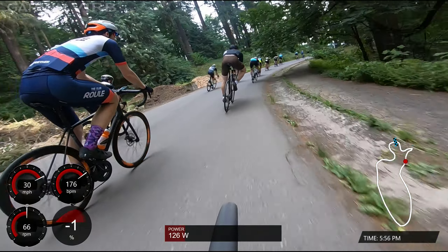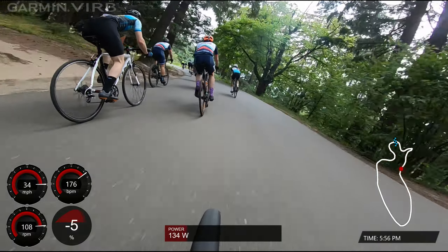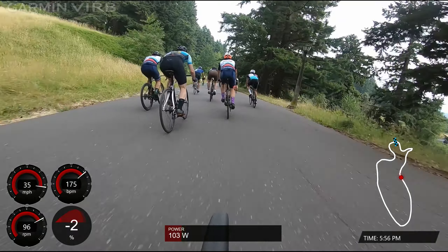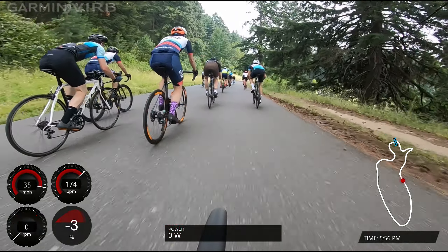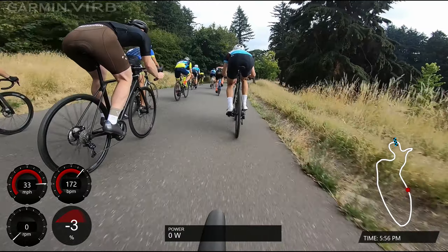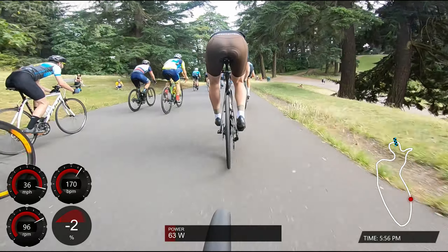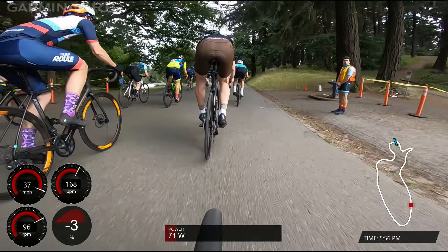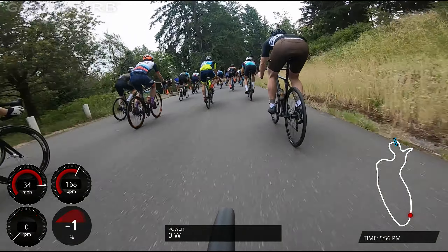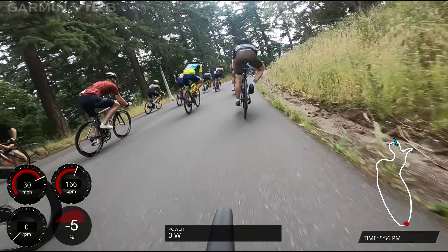On the downhill the pack usually strings out a little bit, so it's important to get a good draft and not lose too much speed. If you're by yourself going above 30 miles per hour without a good draft, you're going to lose a lot of speed and have a lot of catching up to do on the flats or uphills. You want to stay as aero as possible — everyone is just tucking here, so I do the same.